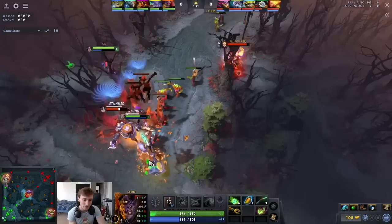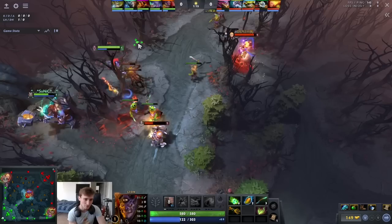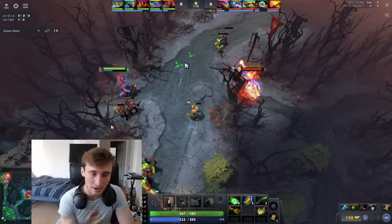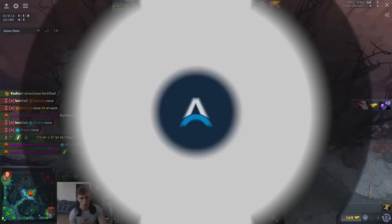We're going to see him look for another stun onto the Clock, similar to what we saw before. It's partially to protect the Magnus from Battery Assault and get some good chip damage, but also note how when he's attacking Clockwork, he's not running straight through the creep wave — he's staying on the outside, preventing himself from taking too much creep damage and, more importantly, not getting stunned by the Lina.